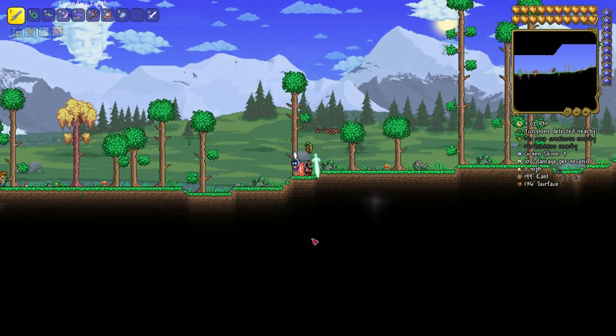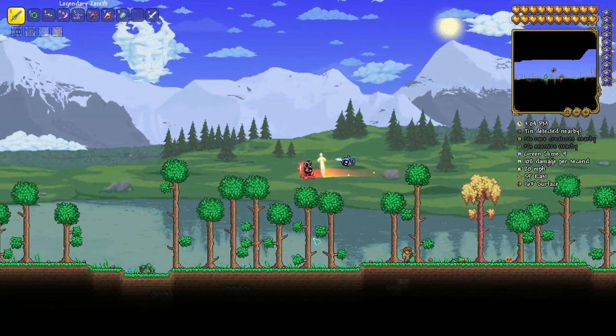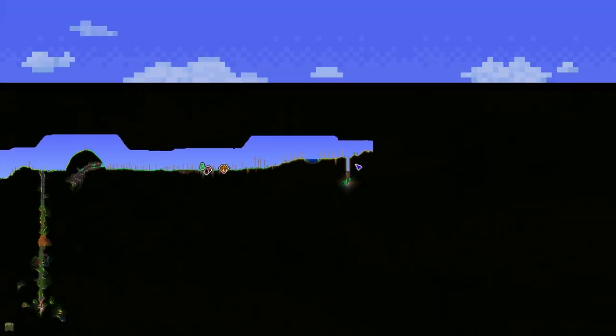If you're asking yourself about the world details, they are small and corruption. Also, here in the spawn you should go right until you reach the desert.